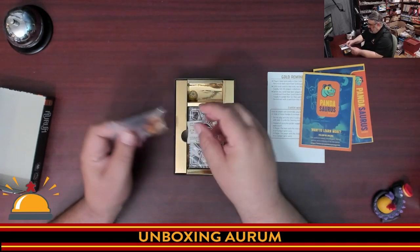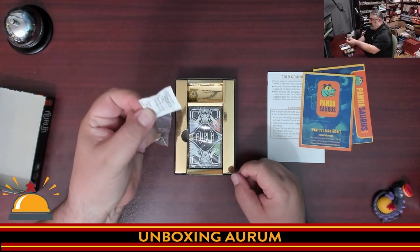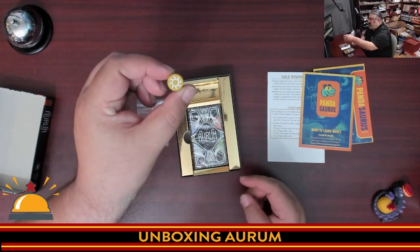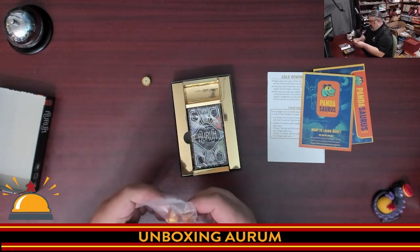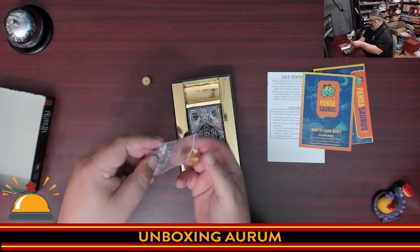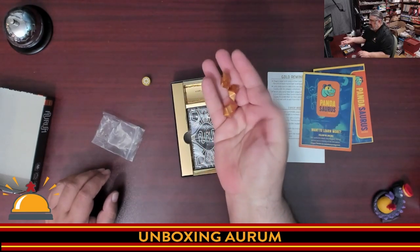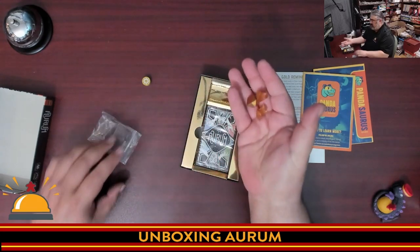We also have a silica pack. As I've said many times, if you live somewhere humid you might want to keep this with your game. We have a sun token to track who had the lead, and we have 3 chunks of gold. These are plastic — aquarium bead style pieces, I guess you'd call them. They look pretty good. They're very light; lighter than wooden pieces usually are.